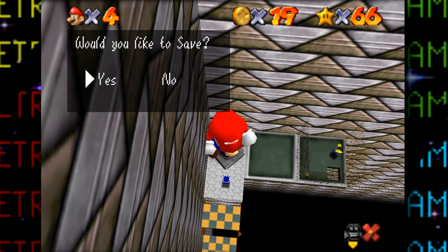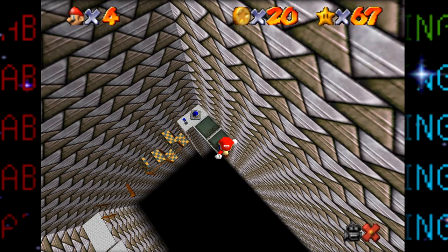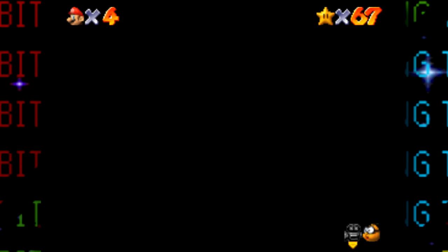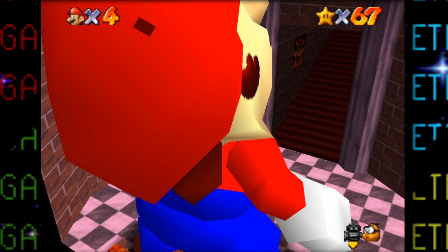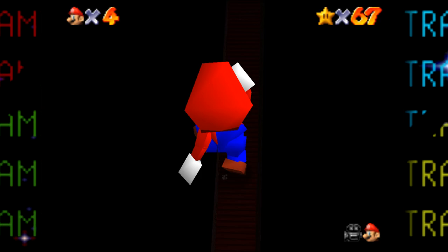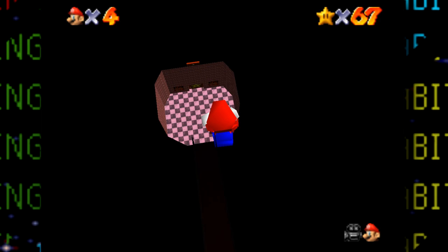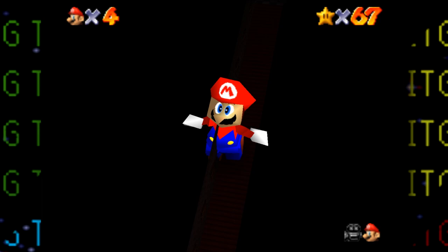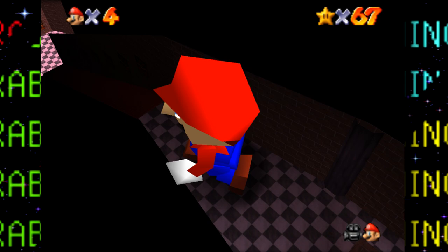To recap: I got every star so far except for the red coins in the wing cap stage, the last star in Big Boo's Haunt, the 100 coins in Lethal Lava Land, and the manta ray star in Dire Dire Docks. At 67 stars, just beating the game with 70 is easily doable — good thing we're going for all 120. Out of curiosity I checked if Mario is too big for the endless stairs: you can't just run up them, but a simple jump breaks the looping stair sequence. A backwards long jump also breaks the loop but it's too high to build up speed the normal way.